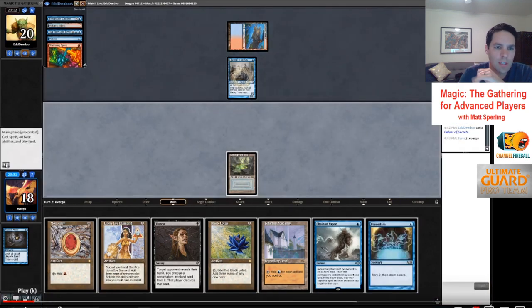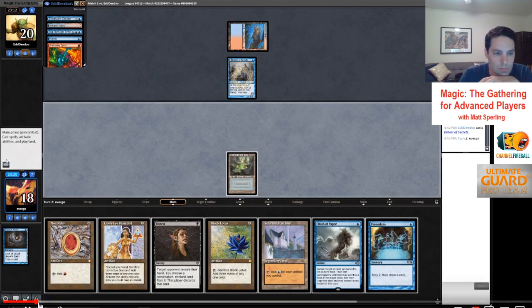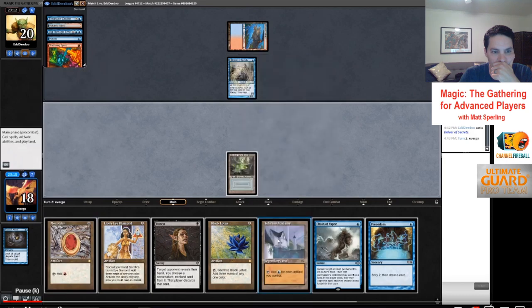I agree with no Chain of Vapor in the end step. It's a tempo play you might want to make a small percentage of the time when you have your game plan mapped out, but we don't have action yet, they haven't flipped the Delver yet, and the play isn't going anywhere if we draw a brick. So holding Chain of Vapor here is fine. Preordain — that's a pretty good draw. I think we have to cast Preordain this turn. We can Preordain off Underground Sea, which means we can't Duress if we want to go off, or we can play Mox and Tolarian Academy and Preordain off that. We know they don't have any countermagic in hand, and it's relatively unlikely they drew any.